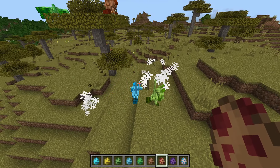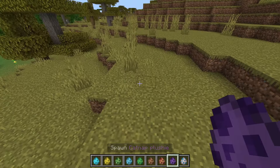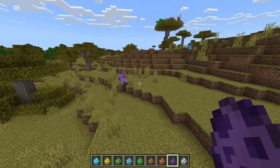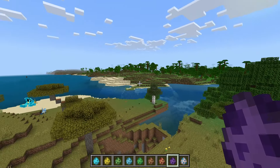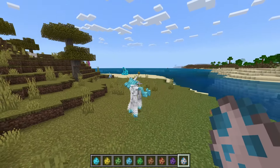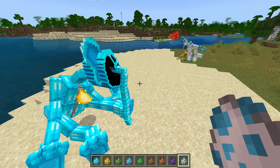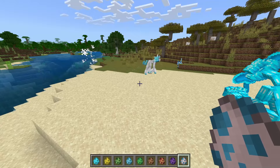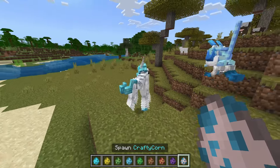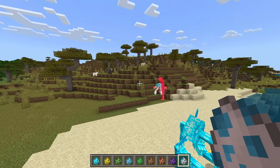We have a Catnap plushie — these plushies are terrifying, I don't want to deal with them. We also have Crafty Corn. The Bubba is dead over here. Looks like Crafty Corn is going after the plushies. I like unicorns, and this is actually a really cool design — I like the way it looks in this add-on.